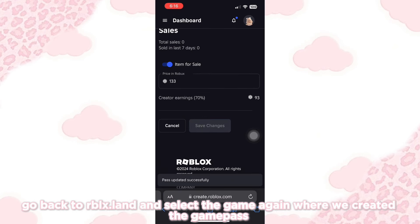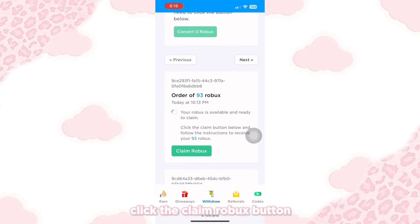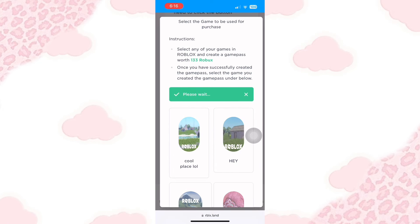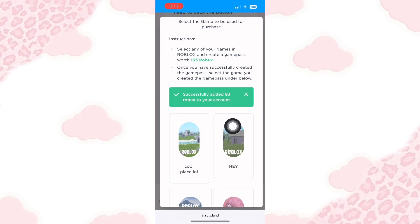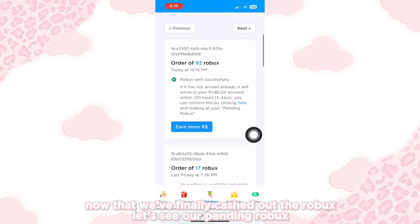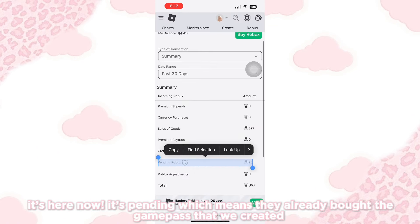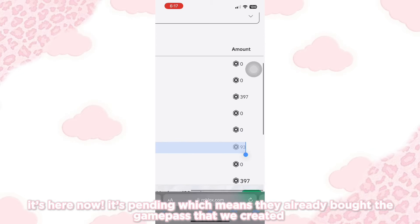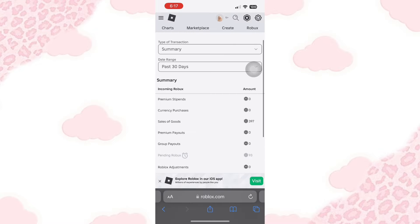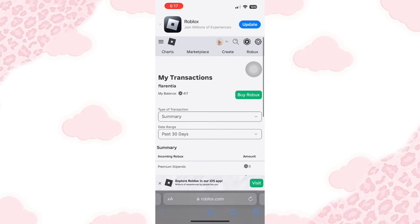Go back to the website and select the game again where we created the game pass. Click the Claim Robux button and select the place. It should look like this now. Now that we've finally cashed out the Robux, let's see our pending Robux — it's pending here, which means they already bought the game pass that we created. We just need to wait four to five days in order to unpend the Robux. This is the Roblox policy when someone buys your game pass, so don't worry.